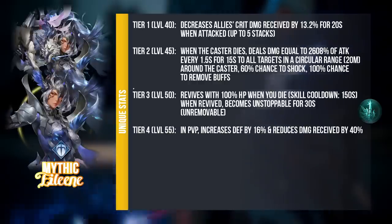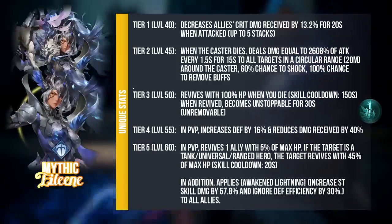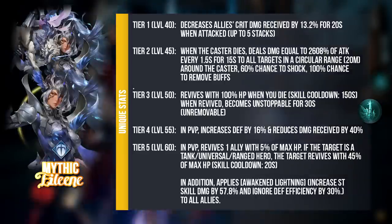At level 55, in PVP she increases her own defense and reduces damage received, increasing her bulk by a huge ton. And Tier 5 — in PVP she revives one ally with 5% of max HP, but if the target is a Tank, Universe, or Range hero, she will revive them with 45% of max HP fixed, with a 20-second cooldown, meaning every 20 seconds she can possibly revive an ally. In addition, she applies Awakened Lightning to all allies — an effect that increases single target skill damage and ignore defense efficiency by 30% to all allies. So your entire team is also increased in terms of damage output.